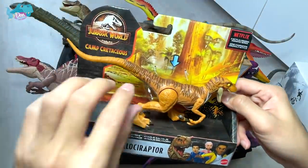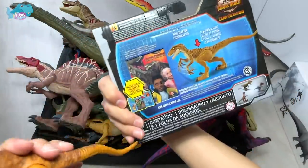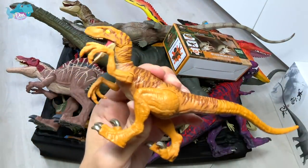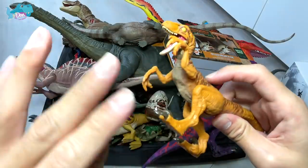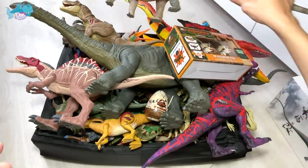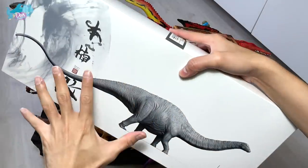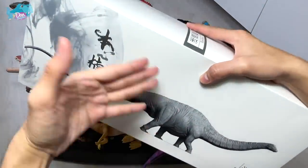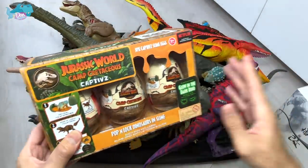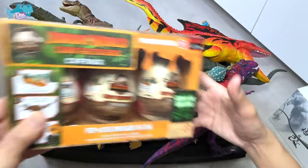Let's take a look at the other one which was released - it definitely reminds me of Echo. This one has a different pose and it's a Savage Strike version. Once you press this button, the arms will move. We also have an Apatosaurus from Nanmu Studio in a different color variation to unbox. Next up, let's take a look at some of these AXE eggs - we'll be unboxing four of them later on.